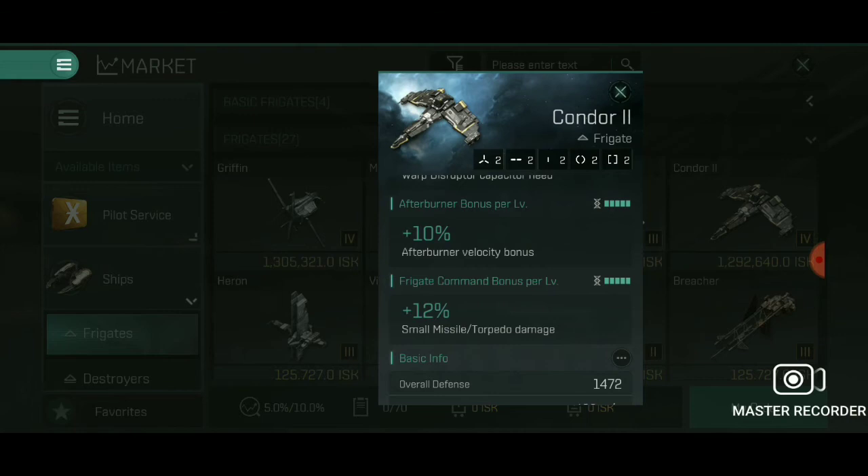It also has an afterburner bonus of 10% per level. This ship will get a massive bonus — a 50% addition to its afterburner velocity — giving you a nice load of speed. These small ships have a lot less investment in terms of skill points. So if you're going to invest in them right now at this late stage, you can use it for a quick combat situation and have some fun.